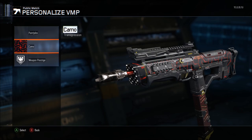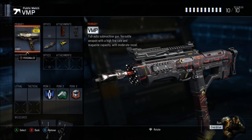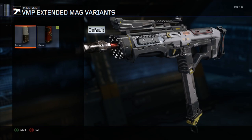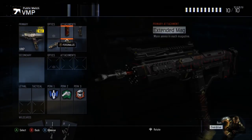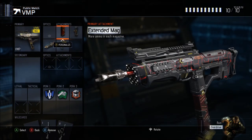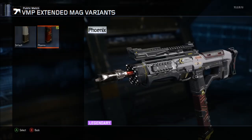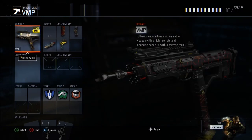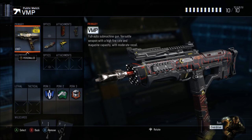Dark matter being my favorite camo disappearing a lot is very irritating. One thing I've also noticed is that your attachments on your mags and stuff are going back to their default looks, and we're also losing kill counters on a decent amount of weapons. But one thing I've noticed is if you put a black market camo on your gun it seems to have everything kind of locked in place and it doesn't reset.